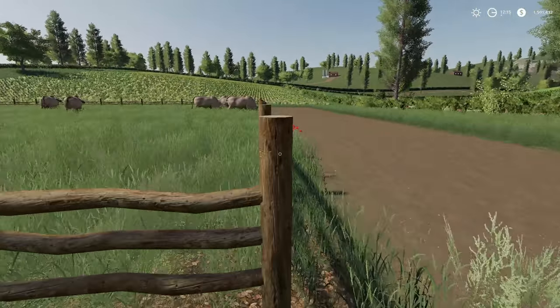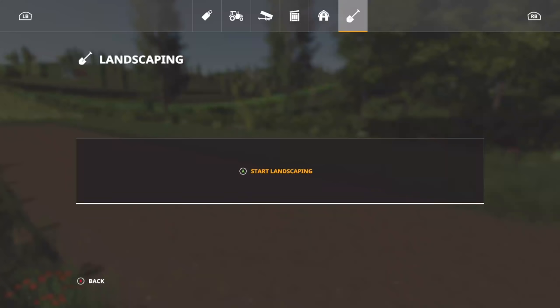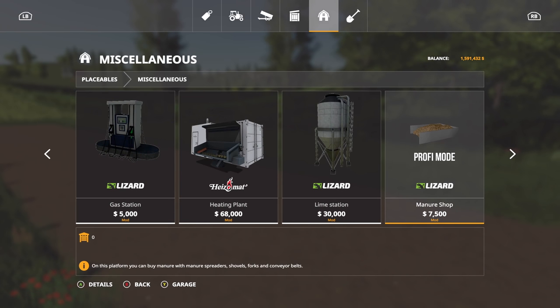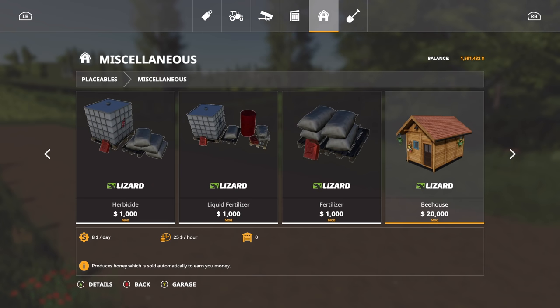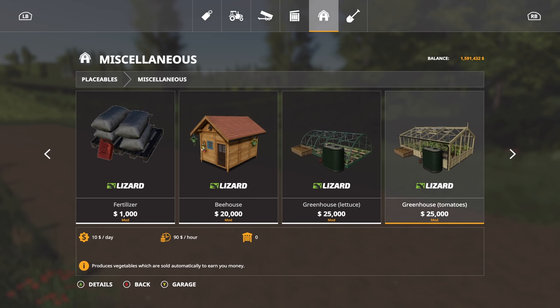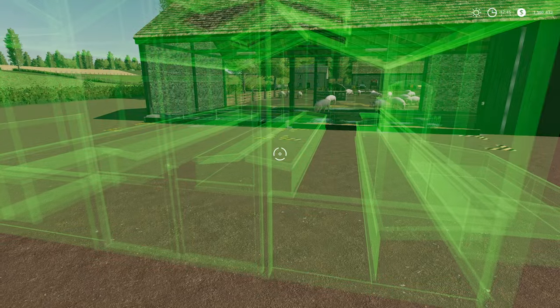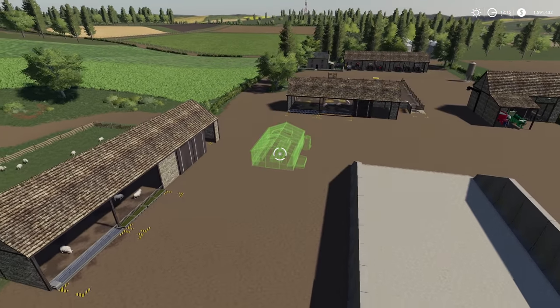We have some new stuff for Farming Simulator which gets me very excited. We're going to go into Miscellaneous and go over to greenhouses. We've got lettuce and we have tomatoes. I like the look of the tomatoes better.